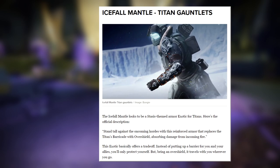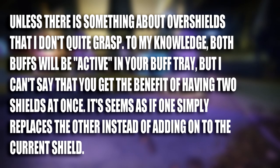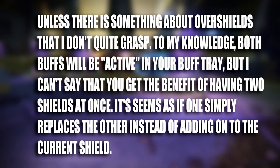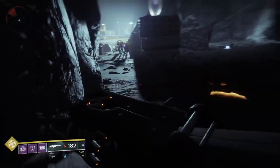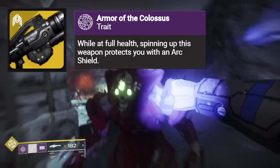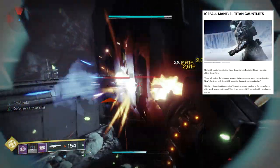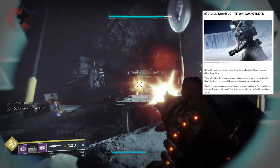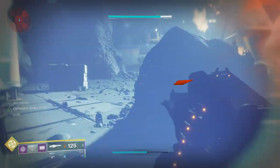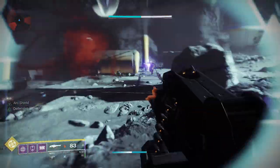Icefall Mantle converts the Titan's class ability into an overshield. It's key to remember that overshields cannot stack. As a result, there is no use trying to activate both at the same time — what we're doing here is cycling overshields. In my mind, it makes the most sense to start with the gun shield, since it can be activated at any given time, assuming you have ammunition for it. When it starts to run low, then you can hit for your class ability. Icefall will convert it into an overshield, returning any lost shields instantaneously. But it goes a lot deeper than that.